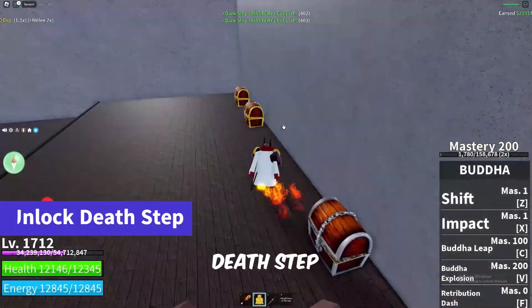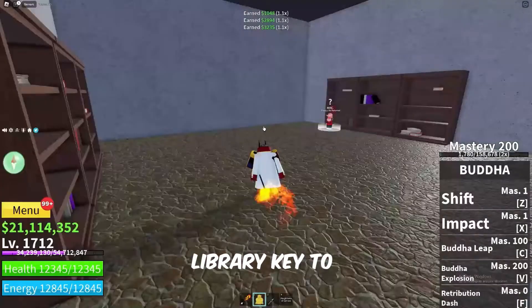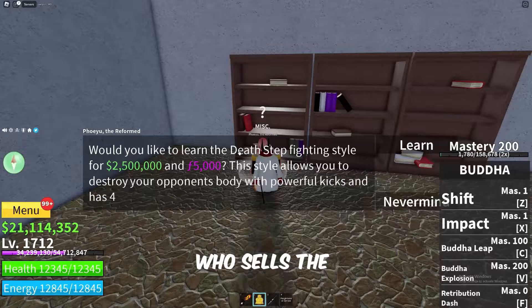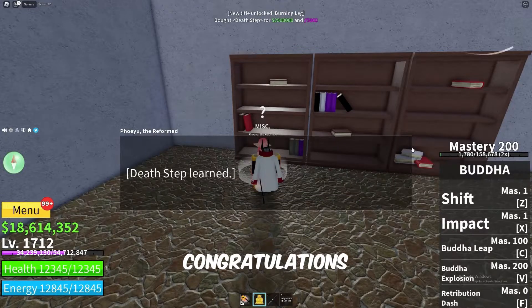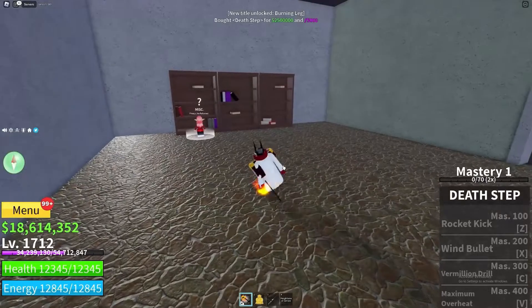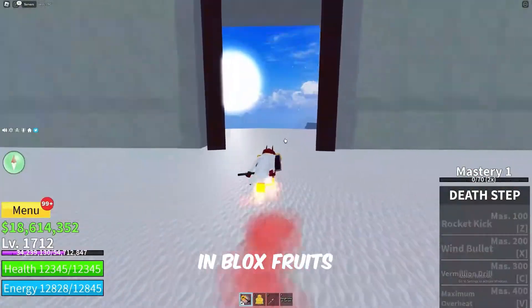With all the prerequisites in hand, it's time to unlock the Death Step. Head to the library door and use the library key to gain access. Inside, you'll meet Fiou, the reformed NPC who sells the coveted Death Step for 2.5 million Bili and 5,000 fragments. Congratulations! You've reached the pinnacle of martial prowess in Bloxfruits. There you have it — a comprehensive guide on how to get the Death Step in Bloxfruits.